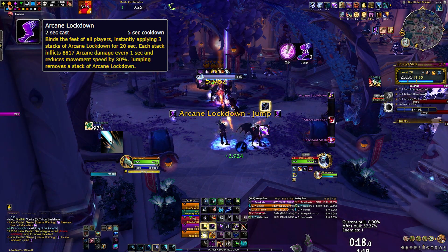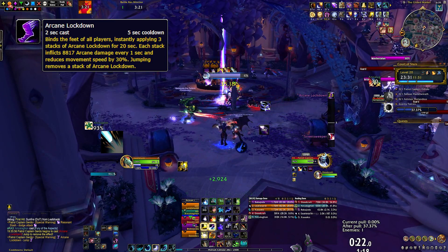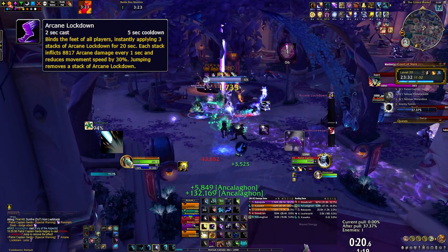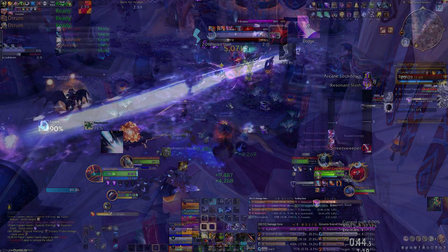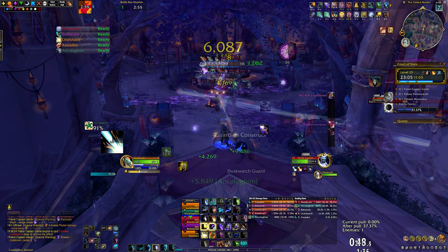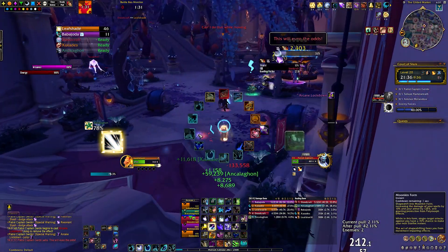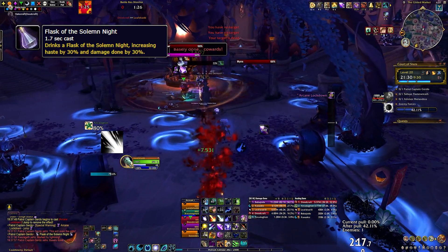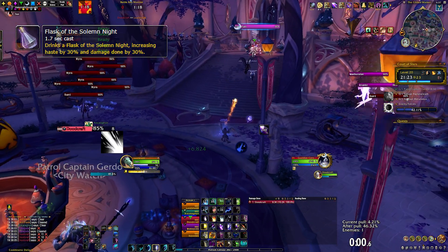Arcane Lockdown is his most important ability, especially in combination with Street Sweeper. This places three stacks of a debuff on all players, and each stack will slow you by 30% and deal ticking damage. You can jump three times to remove all three stacks, or if you have a priest, they can time their mass dispels just right. The debuff is magic and can be dispelled or reflected with Diffuse Magic, or cleared with any movement ability like Shapeshift, Disengage, or Tiger's Lust. Signal Beacon is an ability he casts at 75% health, but nothing will happen if you clicked all the beacons prior. At 25%, he will run to the center of the room and drink from the Flask of the Solemn Knight — if poisoned, it will kill him very fast. If you haven't managed to poison it, it will give him a 30% damage and haste buff. So get an Alchemist with you.